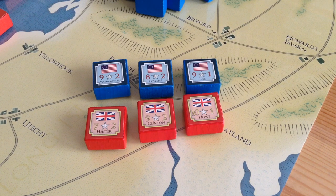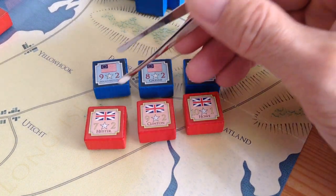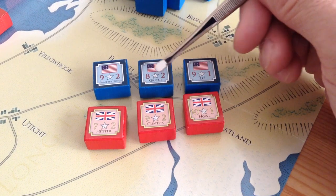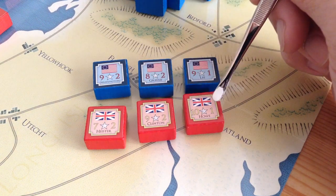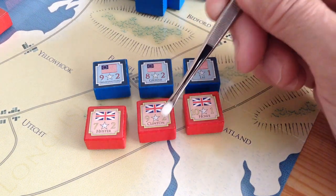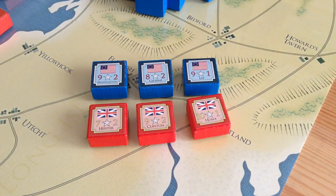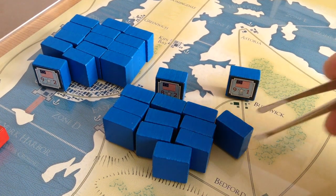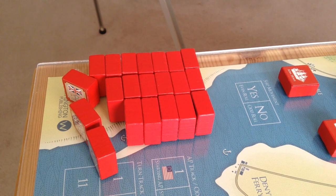The command structure is similar on both sides. Each side gets three leaders: Washington, Greene, and Lee for the Americans; Heister, Clinton, and Howe for the British. Washington can move nine other units beside himself and they can move two spaces per turn. Greene can move eight units and move two spaces per turn. Lee can move nine units but only one space per turn. For the British: Heister — seven units and two spaces; Clinton — nine and two; Howe — ten and one. You get two real good generals and one of poorer quality. As a rule of thumb, make sure you've got enough leadership to move all your blocks — you don't want units caught unable to move. Often you break up the army into three divisions.